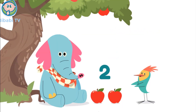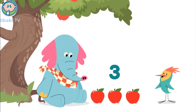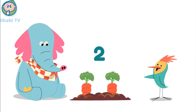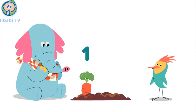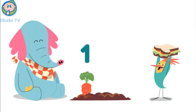Arlo has two red apples for snack! Then he gets one more! Now Arlo has more apples! He has three! Oh boy! It's snack time! And Arlo has two carrots! Oh no! Now he has fewer carrots! Arlo only has one! But that's okay! I'll share my snack with you Arlo!